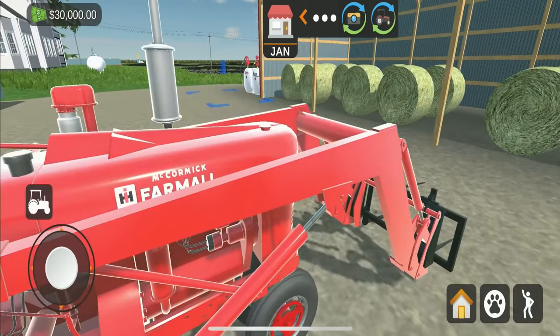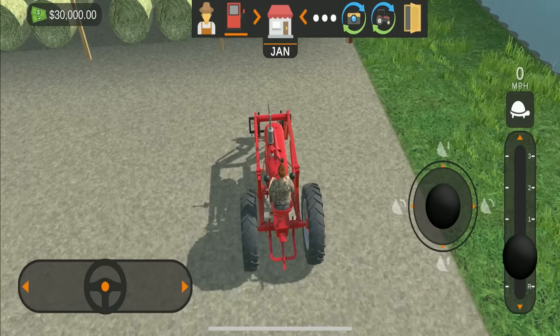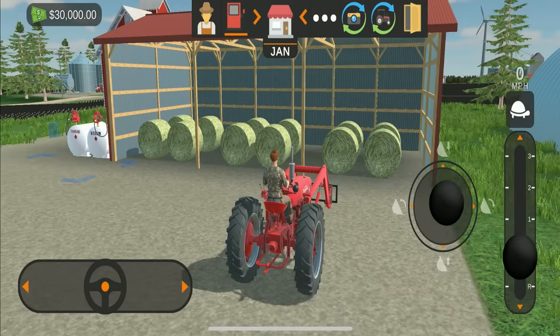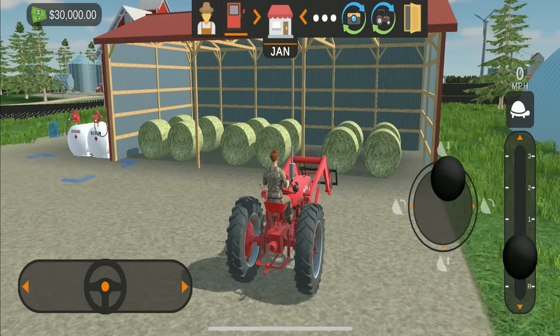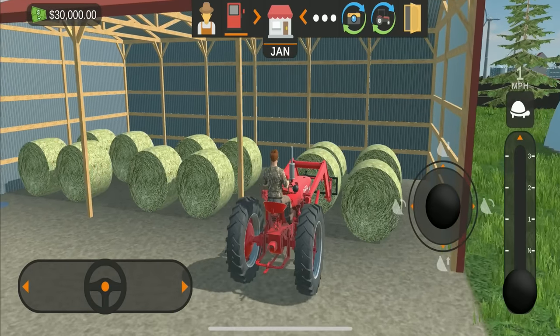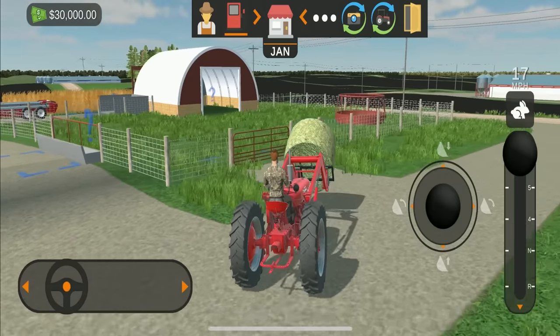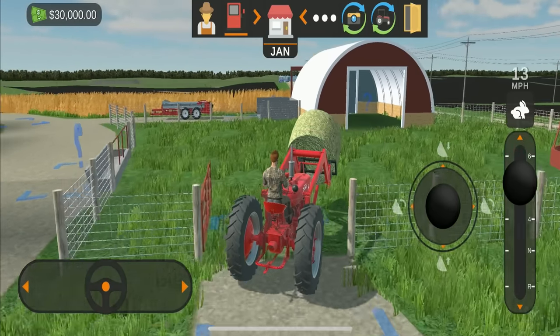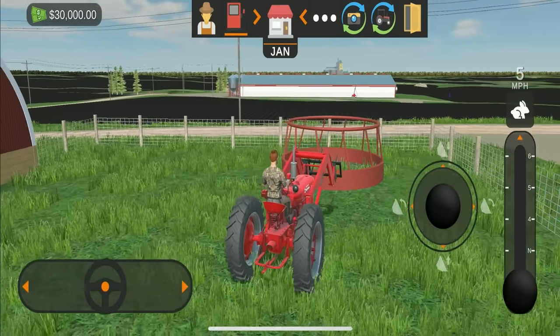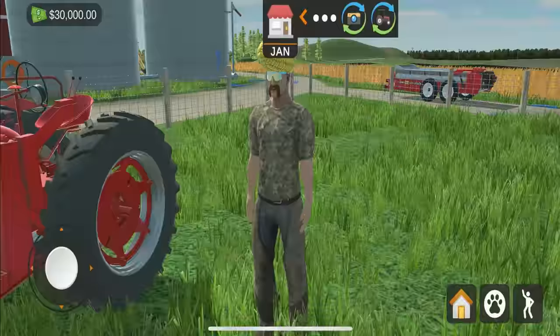This right here is a Farmall - definitely the older tractor, meant to pick up bales. The bale controls are very interesting; I enjoy the way they were set up. You do have to get used to them but once you do, it's not difficult at all. You take it over to the bin and unload directly into there.